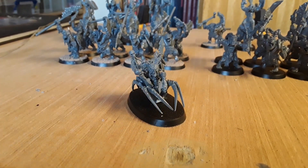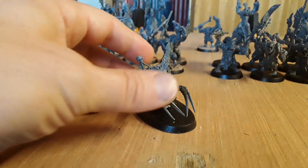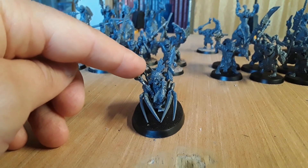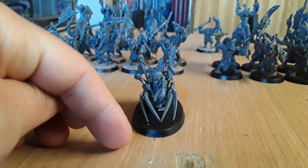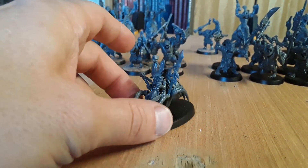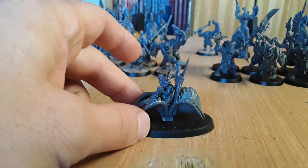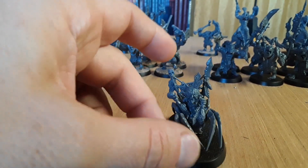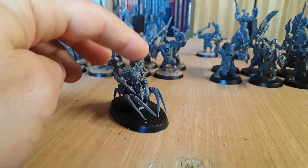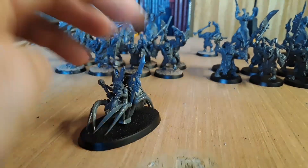It's quite a cool little model there, just converted him up a bit. The hand there is from the drummer you get in the kit, so that's his drumstick repurposed as a little wizard staff - and he's holding an elf's head. Just chopped a spear arm up and things like that to make that. I think that's the actual champion's head; it's a bit more funky, so he can be the sorcerer if I need one.